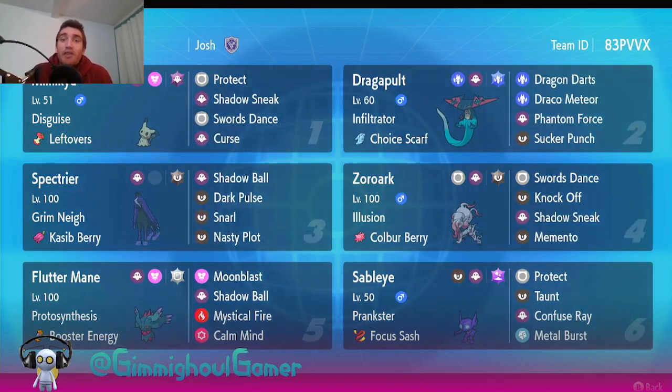I'm running Choice Scarf on the Dragapult just to speed tie other Choice Scarf Dragapult and outspeed other options, including Booster Energy Fluttermane. I have Booster Energy on my Fluttermane to go up against other Booster Energy Fluttermane and get that speed tie. We're also max speed on Spectrier just to outspeed some of the other fast Ghost Pokémon - there's probably going to be a lot of Gengar. It's nice to have that speed control.